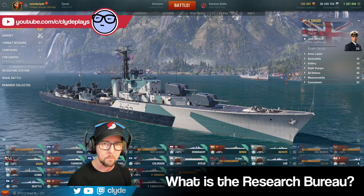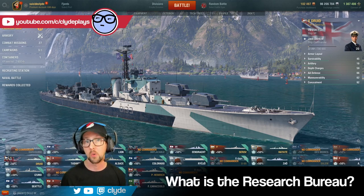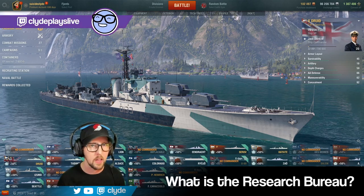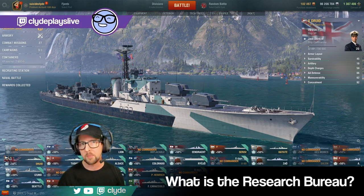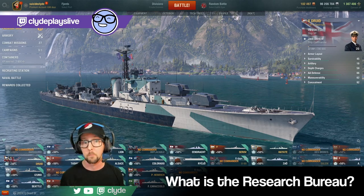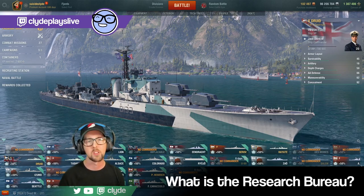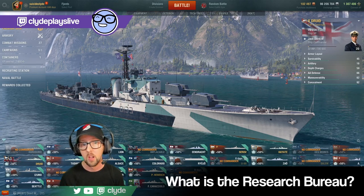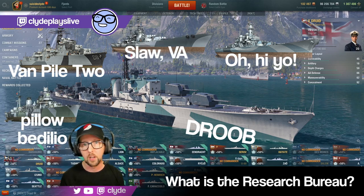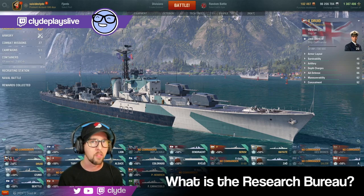The Research Bureau is another way for players to get ships and other items in World of Warships. It's available to players who have at least five tier 10 tech tree ships unlocked — premium ships, coal ships, and special ships don't count. You have to have ground five lines from tier 1 all the way up to tier 10. Some of the best ships like Ohio, Druid, Vampire 2, Slava, and Paolo Emilio are Research Bureau ships.